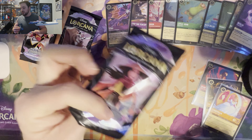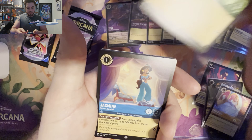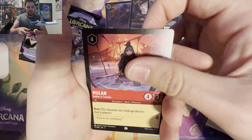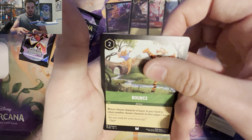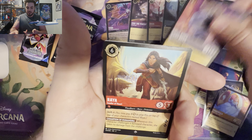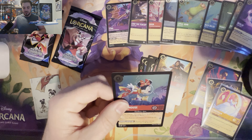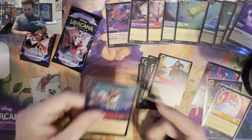We got Verana, Cruella DeVille, Sleepy, Merlin, Go the Distance, Beast, Minnie Mouse, Lawrence, Bucky, The Huntsman, Radigan's Marvelous Trap. And we've got a Merlin. Get rid of those, and we've got three packs left.